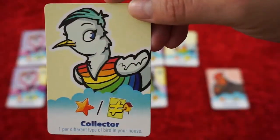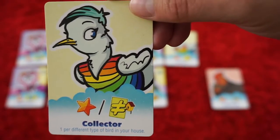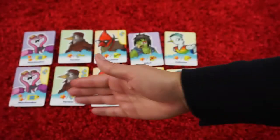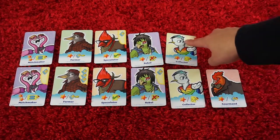For example, the collector likes variety, so we'll score a point for every different type of bird in our house. In this example, we have six different birds, so this card will score six — as will this collector.